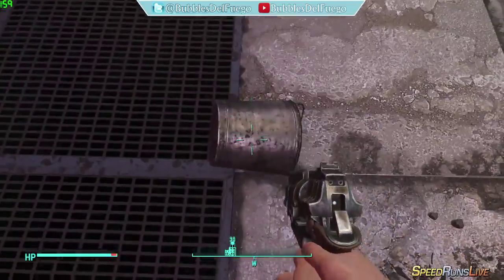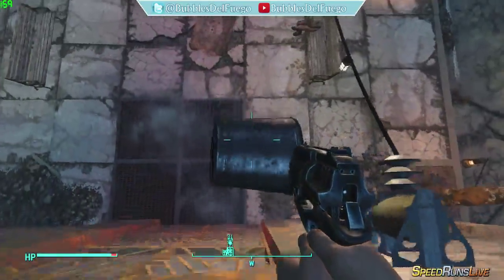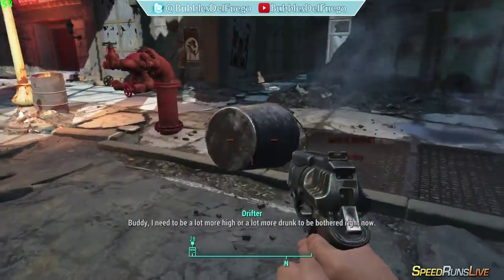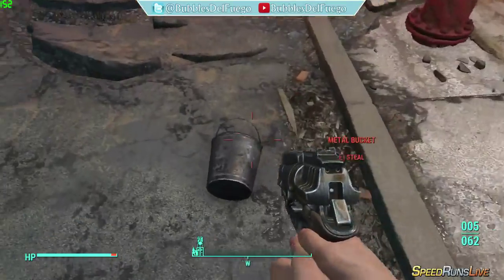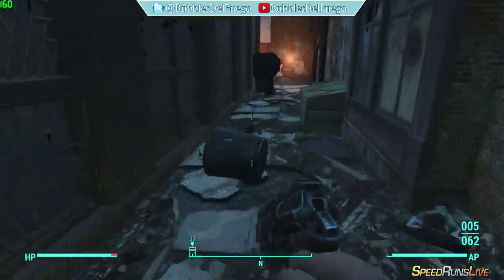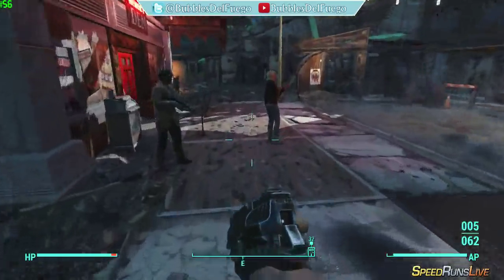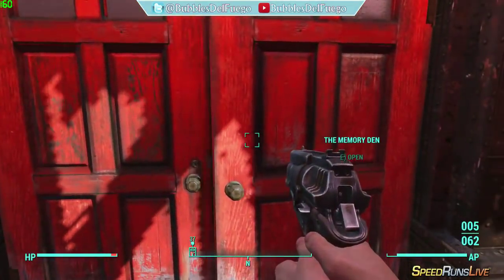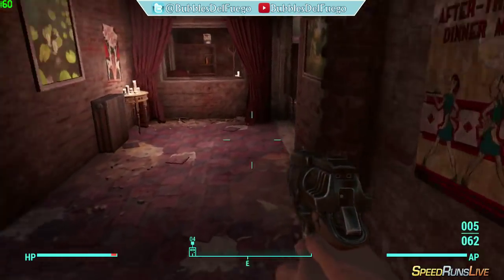I'm just pressing S on my keyboard. You can do this on console as well. It's really cool for getting to places that jetpacks with power armor are necessary for. With the bucket, you can also clip while item climbing, because some walls in the game are sensitive and not built very well. I've never clipped in here before because I've never really seen a purpose.